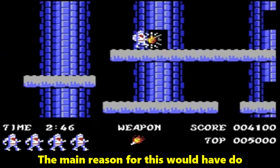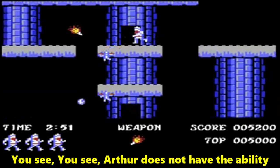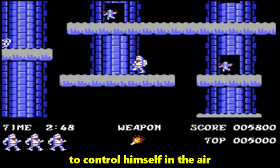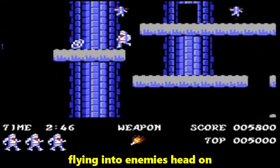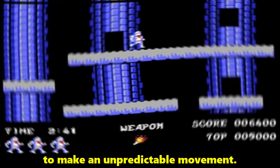The main reason for this would have to do with the jumping controls. Arthur does not have the ability to control himself in the air, which means you will often see him flying into enemies head on, because you jumped before they decided to make an unpredictable movement.